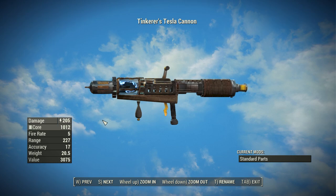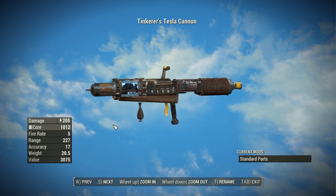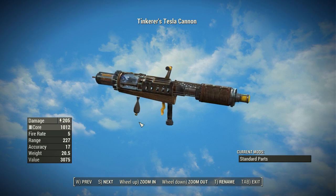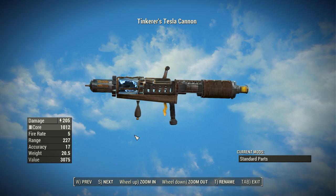As for the Tesla Cannon, we have a really interesting design — I absolutely love the look of this thing. It looks super Fallout and super cool. You can see a lot of the makeshift parts, including a little handle that I think goes on a pepper mill. This thing has a base damage of 205 energy damage. It uses fusion cores as ammunition and uses the vanilla missile launcher animation, so you just pop it open and slam a fusion core inside. Fire rate of 5, range of 227, accuracy of 17, weight of 20.5 pounds, and a value of 3,075 caps. Lots of wood and browns mixed with tiny bits of yellow makes this thing very appealing to look at.